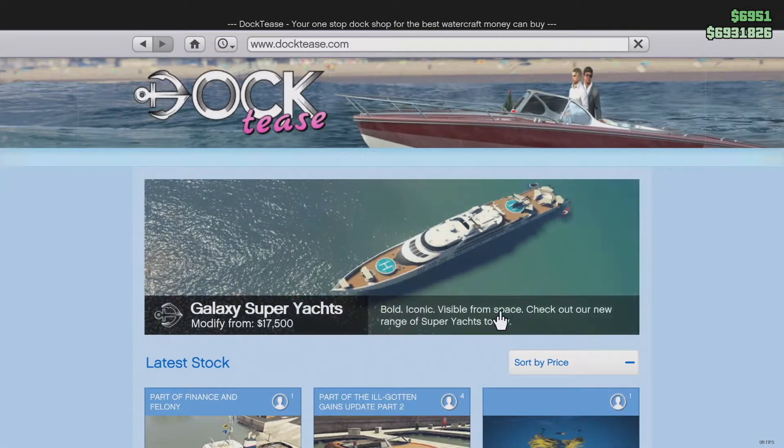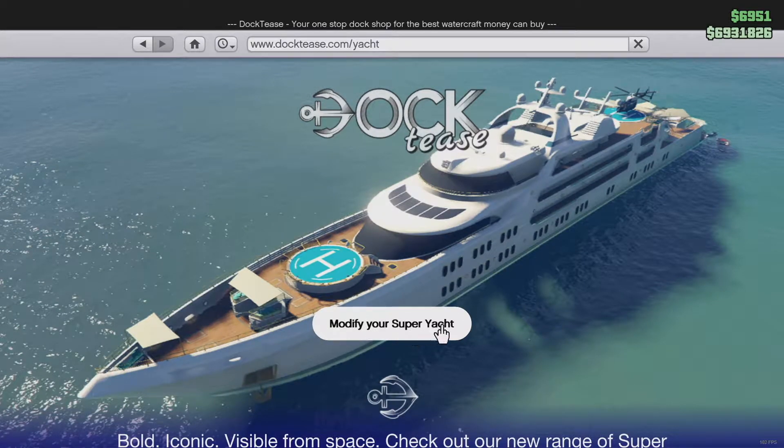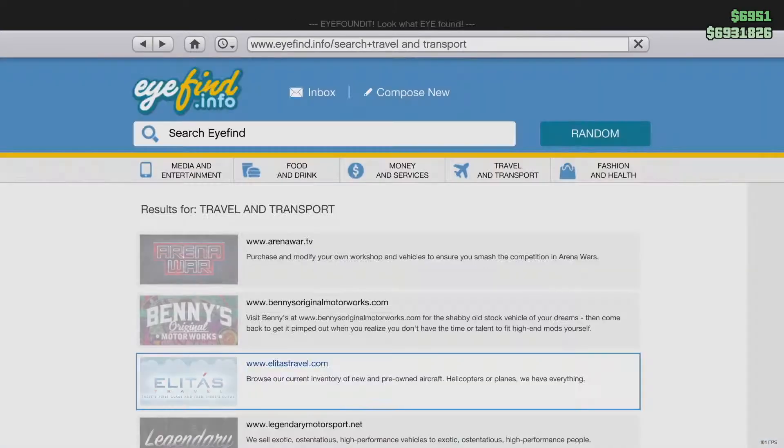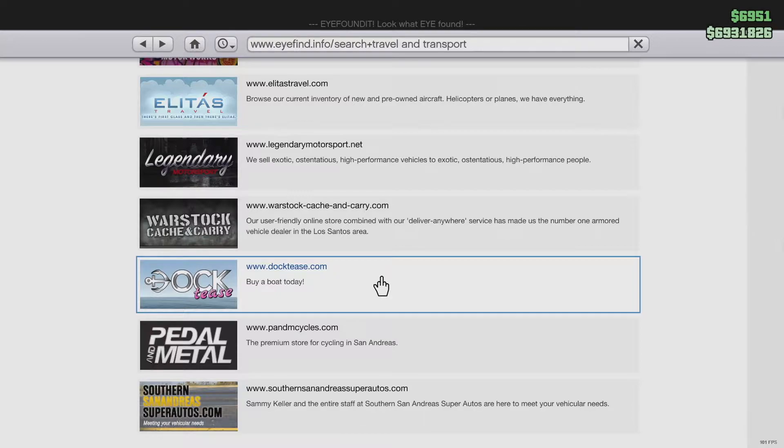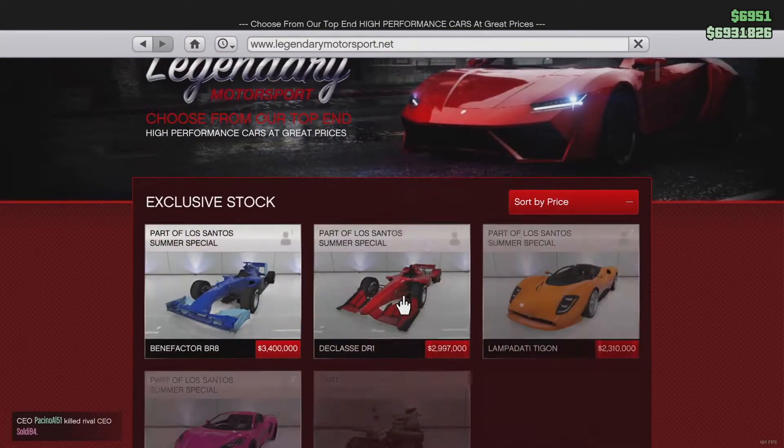Moving on to the docks, we have the yacht. There's nothing new to modify on the yachts, but it's really important because there are going to be new co-op missions on it, which I'll get to later.